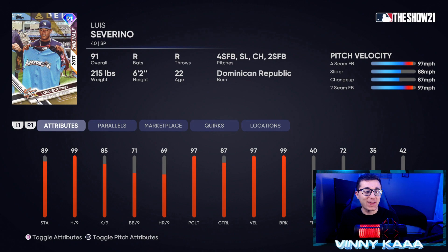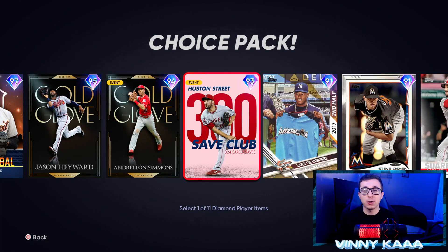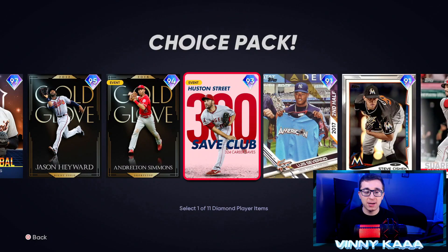Then we have a 91 Luis Severino — this card looks bad. As a Yankees fan, that kind of stinks. 99 hits per nine, 85 Ks per nine, 87 control, 97 velo, 99 break, with a four-seam fastball, slider, changeup, and two-seam fastball. I think they made some of these cards like the Severino just to help you finish the Mookie Betts collection, so this 91 overall card won't be used by a lot of people. Then we have a 93 overall Huston Street — 107 hits per nine, 103 Ks per nine, four-seam fastball, slider, circle change, sinker, 90 control. Individual pitch control all four pitches 88 and above, pitch break all four pitches 88 and above with three pitches in the 90s. Another card I'm not going to be using.